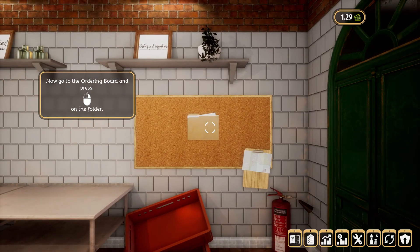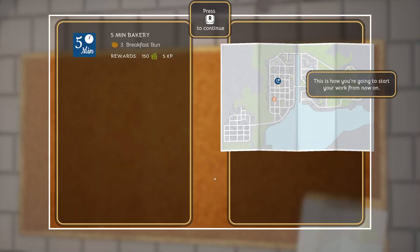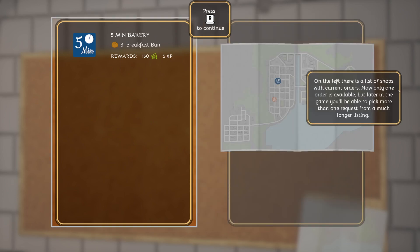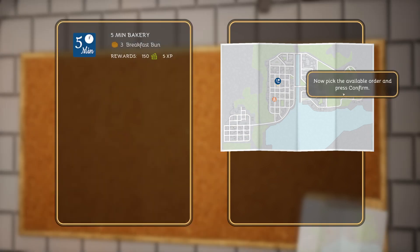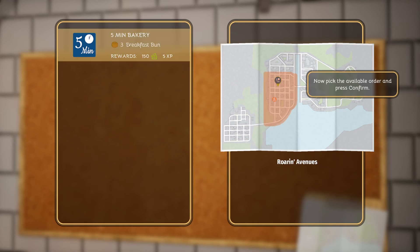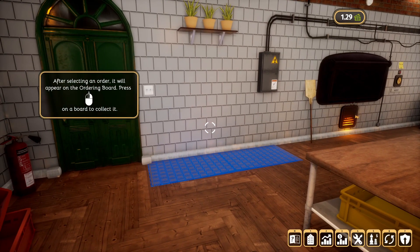WASD to move around the bakery. Go to the ordering board and press okay on the folder. Five Minute Bakery - three breakfast buns. On the left there's a list of shops with current orders. On the right side you'll find the map with marked spots - you can check the location of orders and decide which part of the city you want to make a delivery to. Now pick the available order and press confirm.